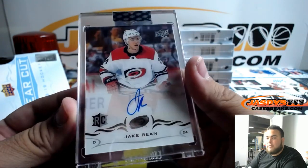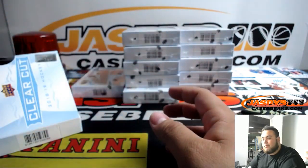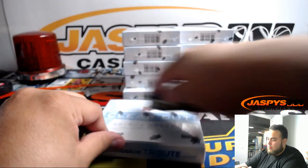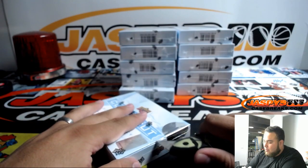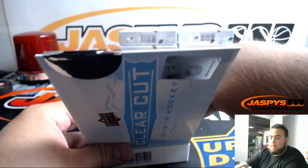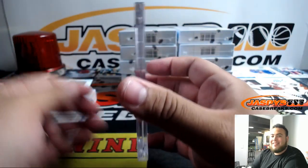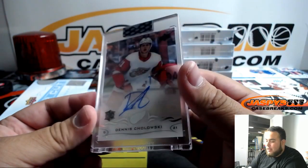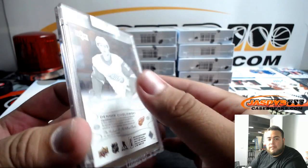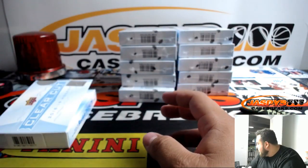And we got another Jake Bean for the Hurricanes, going to mic. Next one we got is Dennis Chololsky for the Red Wings — Detroit Red Wings, going to Mark.